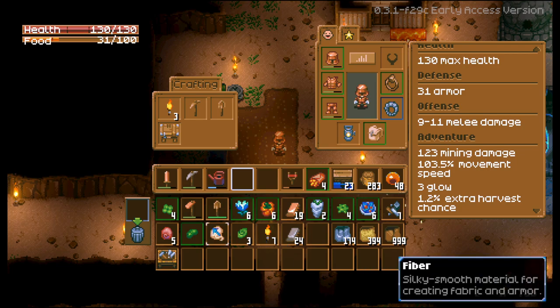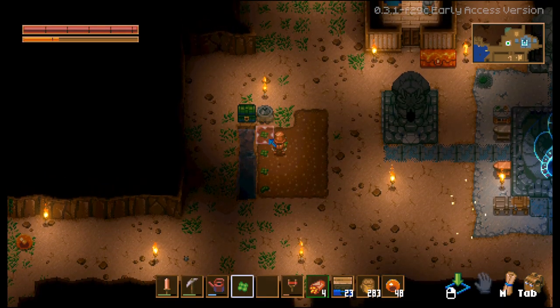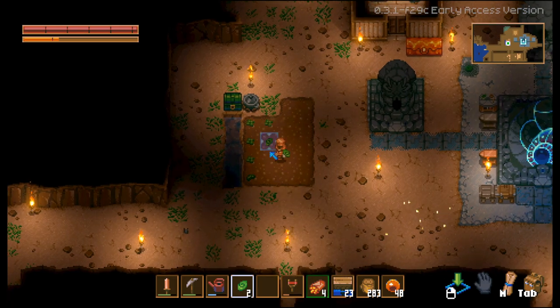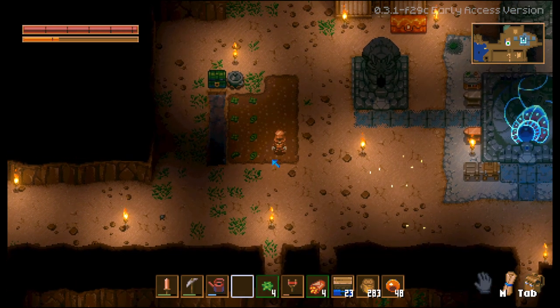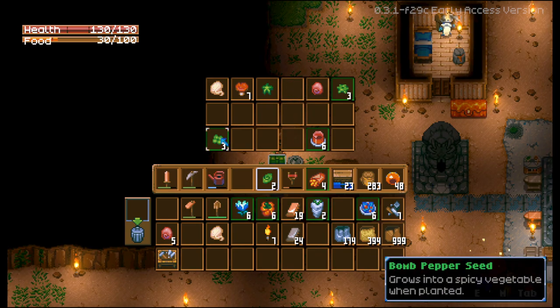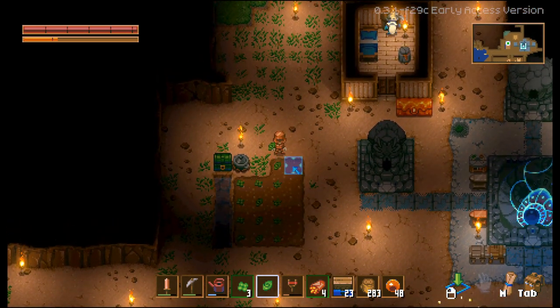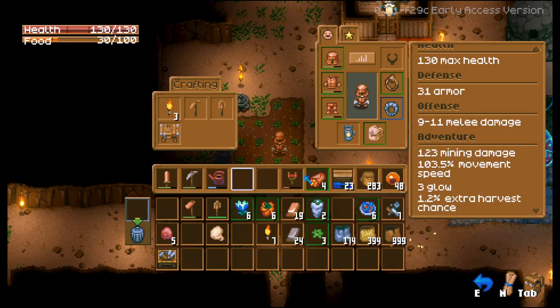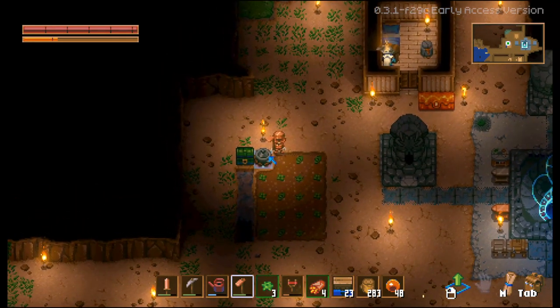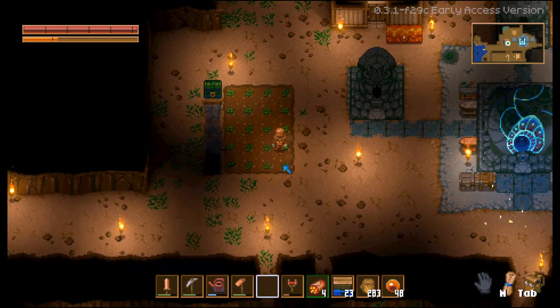I'm gonna move this out of the way, we're gonna replant this. Get some more fiber — that's the fiber plant. And this is the pepper, so we're gonna plant some of this pepper. It's the heart berries. And then we're gonna plant the glow tulips. More heart berries, more bomb peppers, and more glow tulips — let's go ahead and use some of that up. We got three more, so we'll go ahead and hoe that in there.